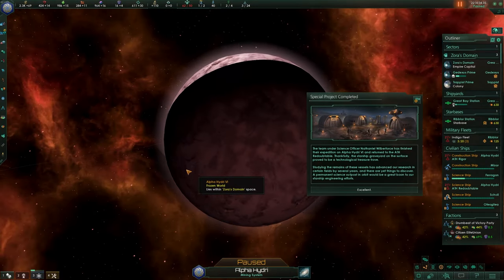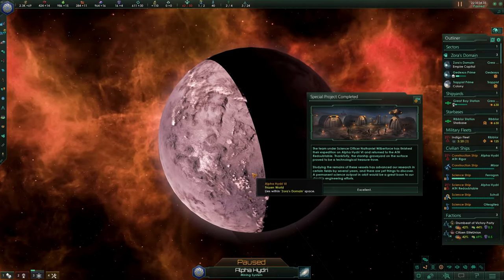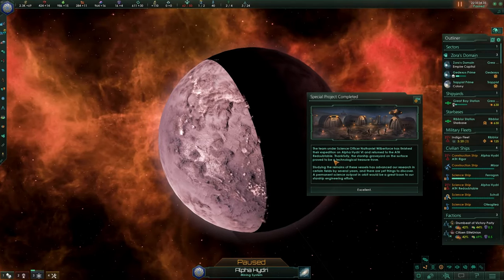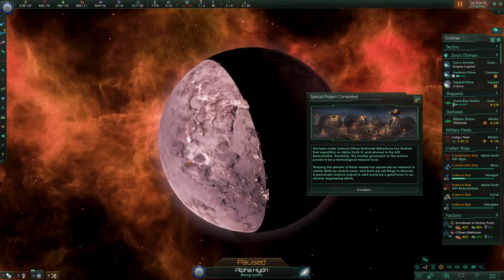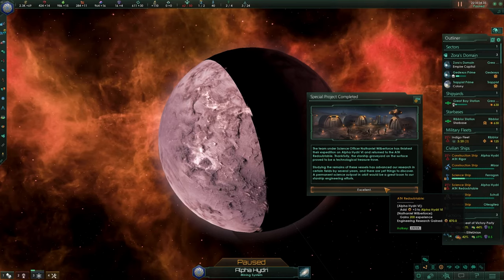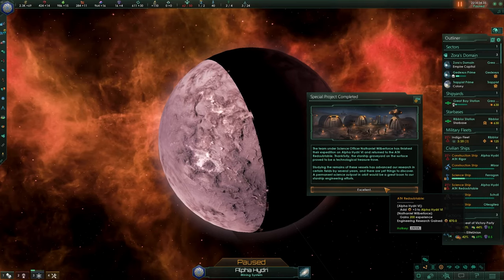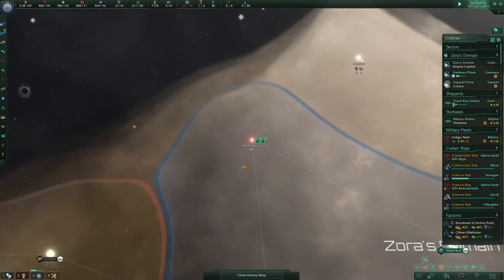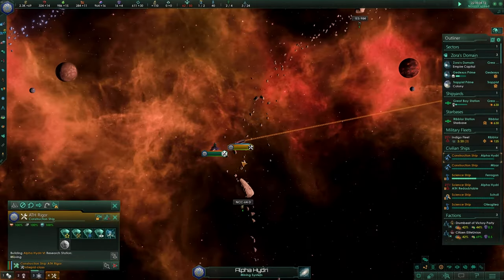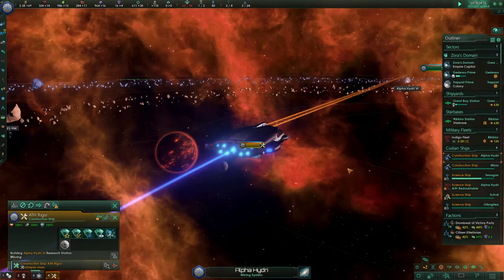Another special project on this frozen wasteland has finished. The expedition on Alpha has returned — the starship graveyard on the surface proved to be a technological treasure trove, and we get a permanent plus 3 and 870 boost for our engineering. Very good. Let's get the research station on the way with the construction ship we have close by.